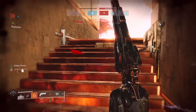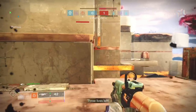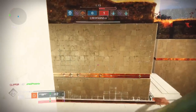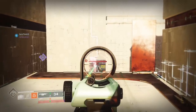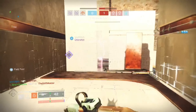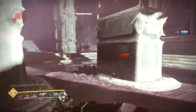And you see guys, that was quick, easy, and simple — about 15 minutes to farm out your catalysts for your exotic weapons. So instead of waiting for the longest time just to get your catalyst, you can already have them the hour you get the weapon and move on to your crucible matches and whatever you want to do.